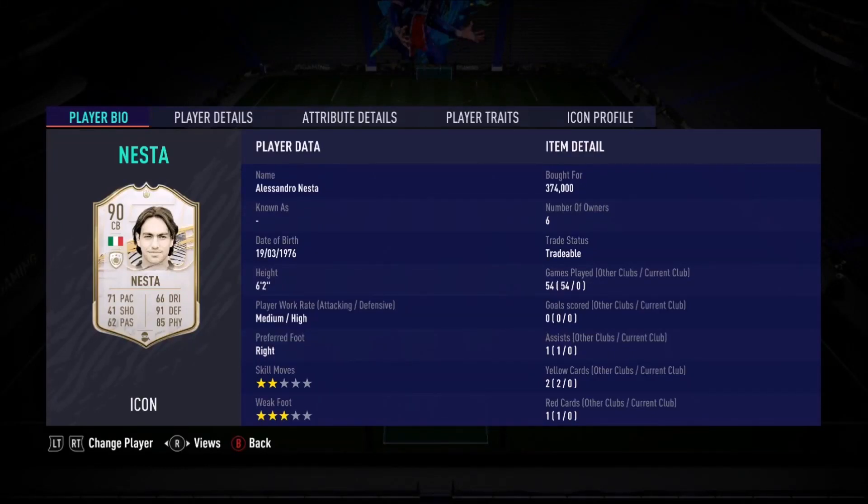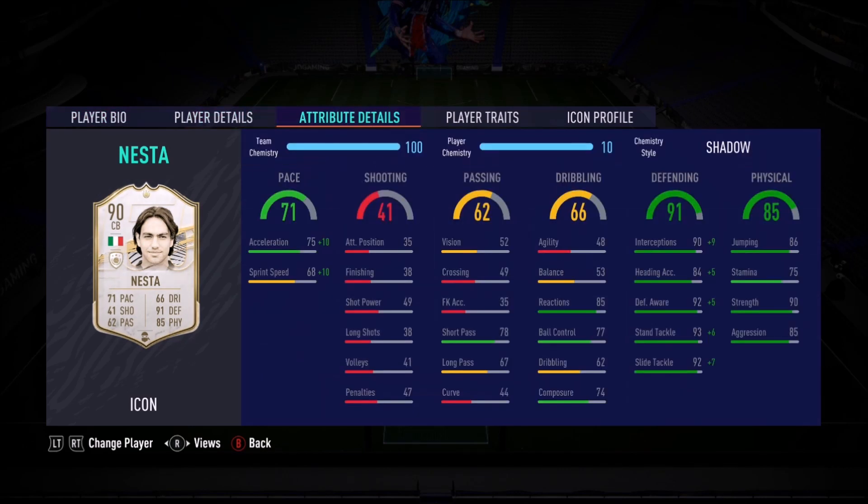Ladies and gentlemen, today we look at Nester — two-star skills, three-star weak foot, six foot one. He's got medium-high work rates, which are fantastic — he's going to be tracking back, which is exactly what I want him to do. Look at them stats — they look absolutely incredible. Look at his interceptions, defensive awareness, stand tackle, and slide tackle — incredible, pretty much maxed out.